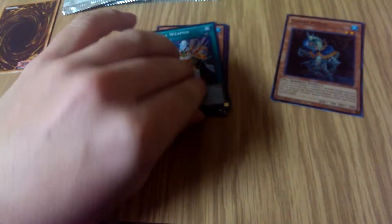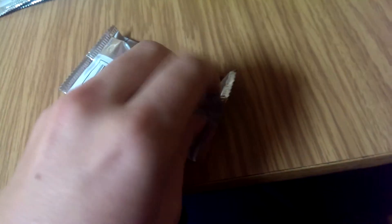We have Gishiki Vision, another Ritual Weapon, Gishiki Shadow, and ooh — Vanity's Emptiness! That's actually something I kind of wanted. And our Secret, we have Yosunju Misaki. Not really a played one though — I think he's played in the level 6 build, but we all know the level 4 build is much better.